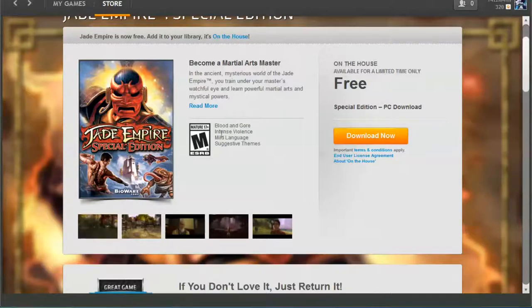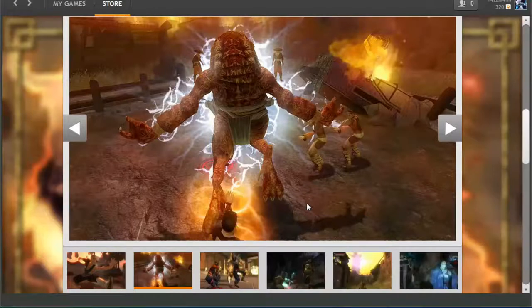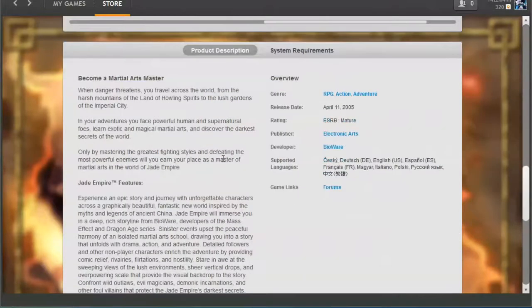If you don't already have the Origin client, you can get it at www.origin.com — find the link that says Download Client, create an account, and bam, there you go. This is a mature game with blood, gore, intense violence, language, and suggestive themes. It's an RPG kind of like Morrowind — Elder Scrolls type of thing — single player, running around saving the world. Make sure you get it; it's absolutely free and yours forever.